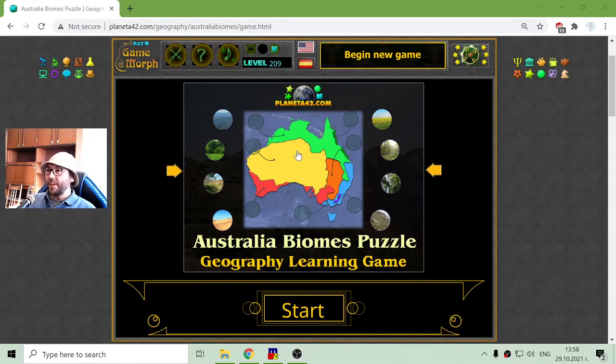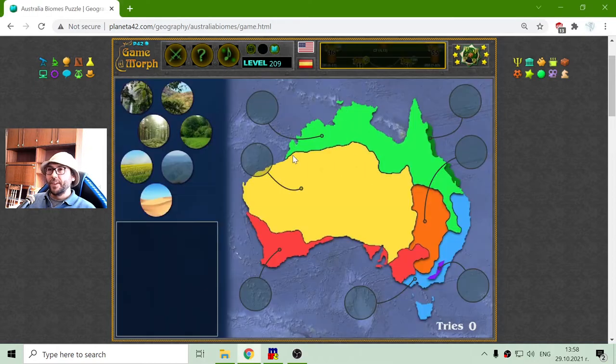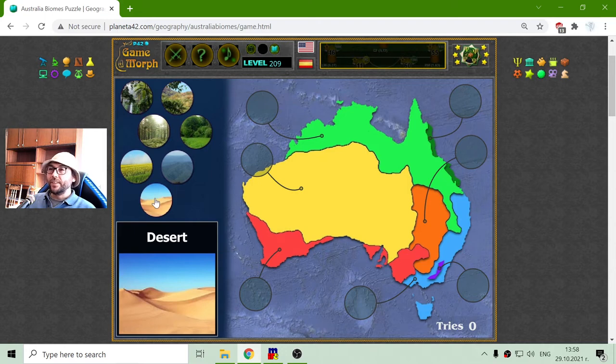Today's Geography Game that I play is about the Australian biomes. I have to match the color with the appropriate biome. What is most notable is that a big part of Australia is a desert.